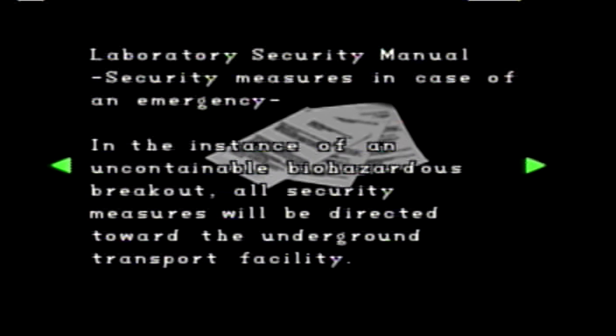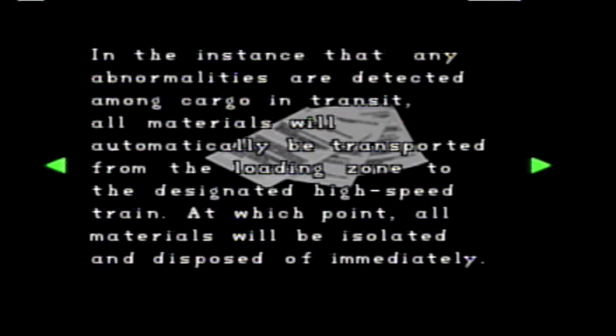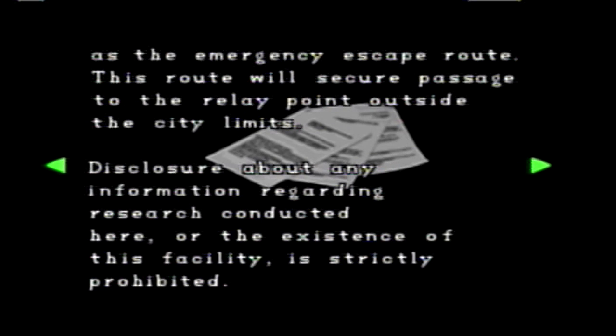Laboratory security manual: Security measures in case of an emergency — in the instance of an uncontrollable biohazard breakout, all security measures will be directed towards the underground transport facility. In the instance that any abnormalities are detected among cargo in transit, all materials will automatically be transported from the loading zone to the designated high-speed train, at which point all materials will be isolated and disposed of immediately. In the instance of a class one emergency, the entire train will be purged and disposed of without delay. In the instance that the lab itself becomes contaminated, the northernmost route currently used to transport materials to and from the facility will be designated as the emergency escape route. This route will secure passage to the relay point outside the city limits — I'm guessing that's where we're going. Disclosure about any information regarding research conducted here or the existence of this facility is strictly prohibited. Since it is top priority to keep all research classified, escape access may be denied under certain extenuating circumstances.